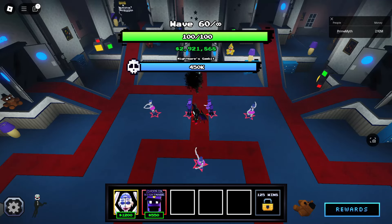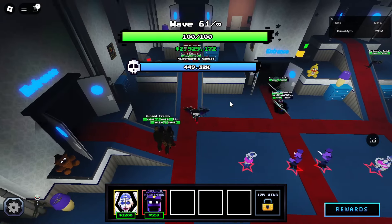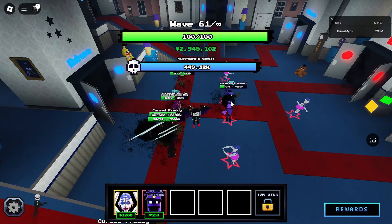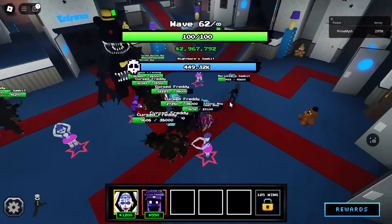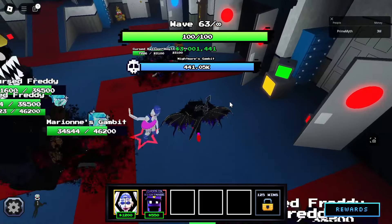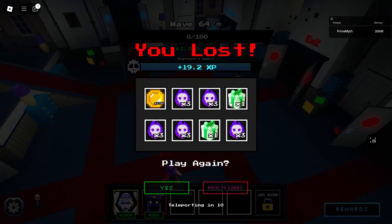Wave 60 boss: 450,000 HP. Not sure if we cleared this with the epic unit. The 45,000 HP guys are already going to end the game but the game hasn't ended. We barely make it to wave 64 — we just beat the rare unit by one wave. Very interesting and very close results.